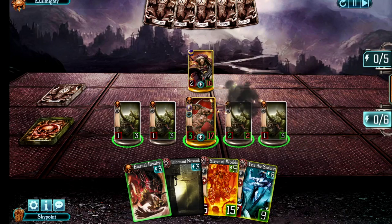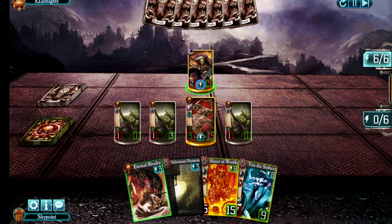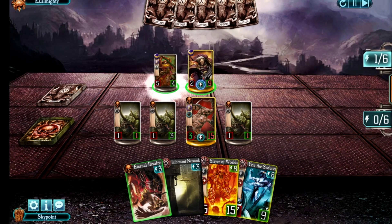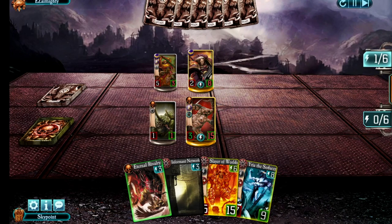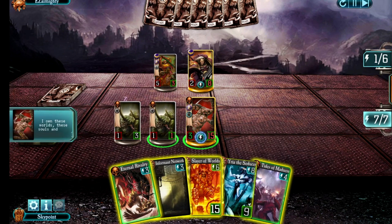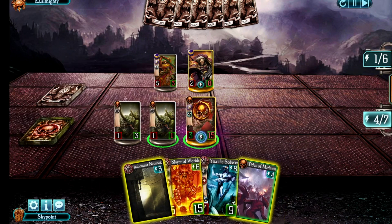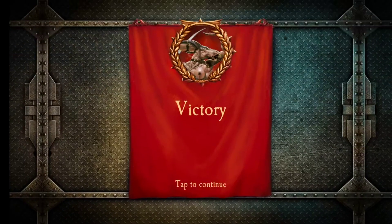I need some room now to play units next turn, so I'm going to attack with a bunch of my Toads — the ones which are likely to die. This should make it possible for me to play Slayer of Worlds next turn. Now that I've got a big attack lead over him, I'm going to hit him with my Warlord as well. He brings in a fast troop, but he's now bringing the Toads under control. Can I kill him? Yes, I think I have enough right now. First, Eternal Rivalry to buff my Warlord — and that's all I need.